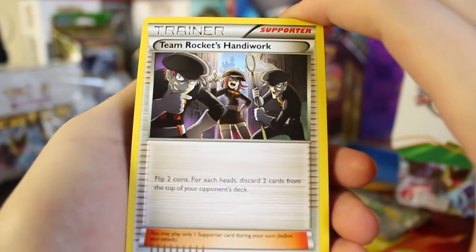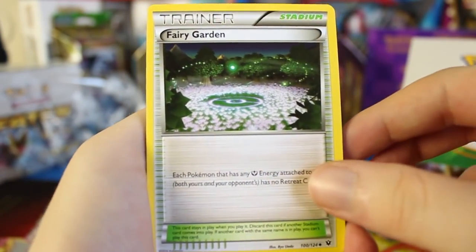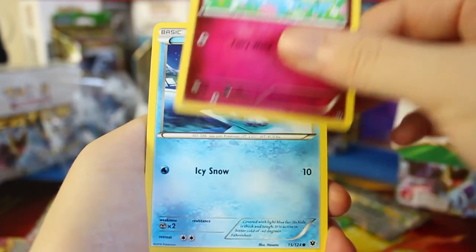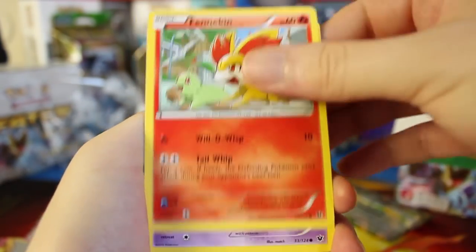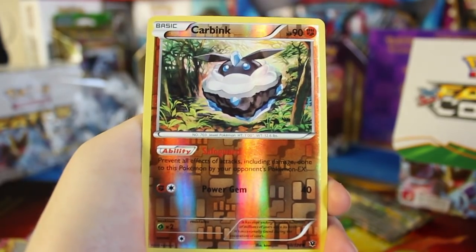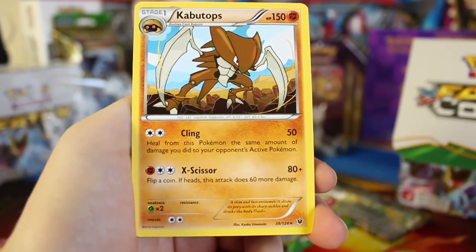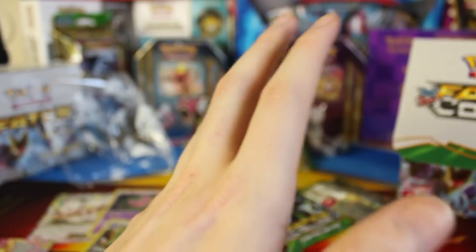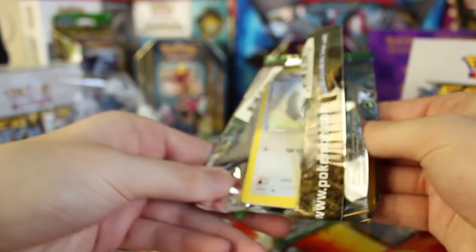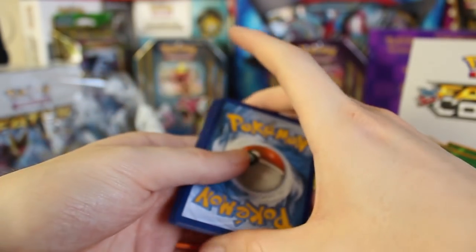This pack has Team Rocket's Handiwork. There's Weezing — not quite as cute as the Koffing, but still pretty cool. We've got a Fairy Garden, a Cottonee, a Seel, a Whismur, a Fennekin, a Clefairy, and look at that Shellder back there! A Reverse Holographic Carbink — the one I like a little better — and we've got a Kabutops. Not too surprised to see him because there have been a lot of fossils in this set. I think the fossil theme is intentional — Fates Collide doesn't really sound like it has anything to do with fossils, but it just kind of went for it.